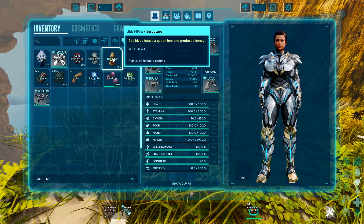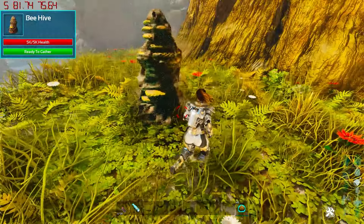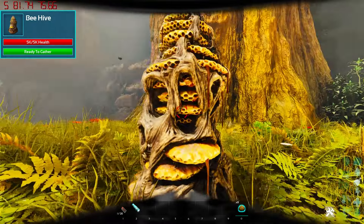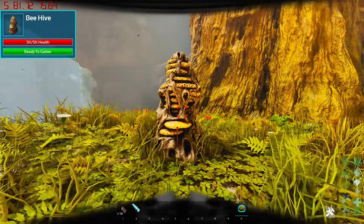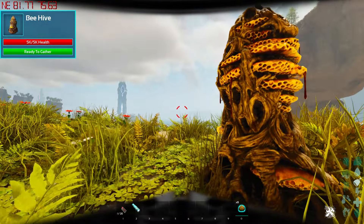So essentially what we're looking for is these beehives. You can place them down and then put a little bit of rare flowers in their inventory, and they'll automatically produce honey over time. And in order to do this, you have to obtain a queen bee.